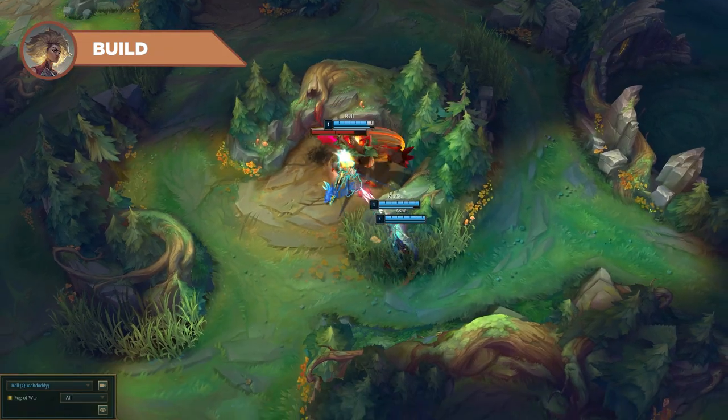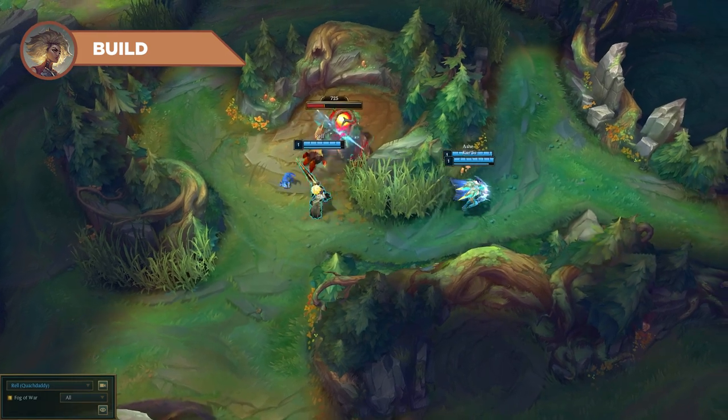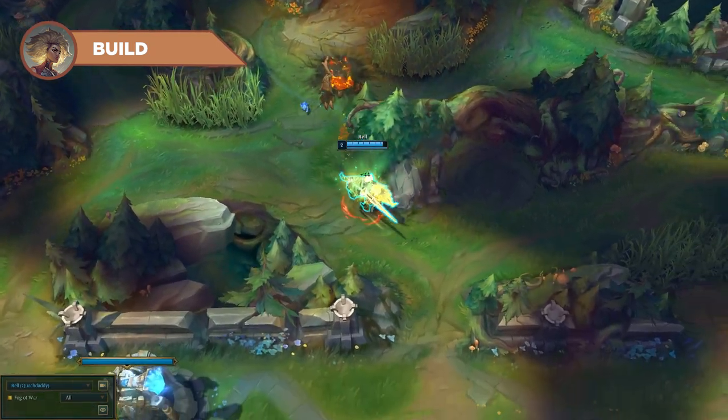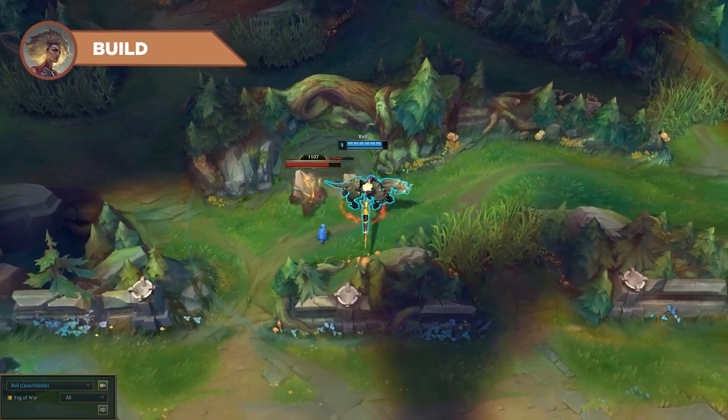Let's start things off with the build — basically the defining feature of what makes this potentially the only viable Rell build in the game right now. Most players are building tank on her thanks to her historical role as a support, but introducing ability power into her itemization not only gives her more agency, but ramps up her tempo extremely as time passes.